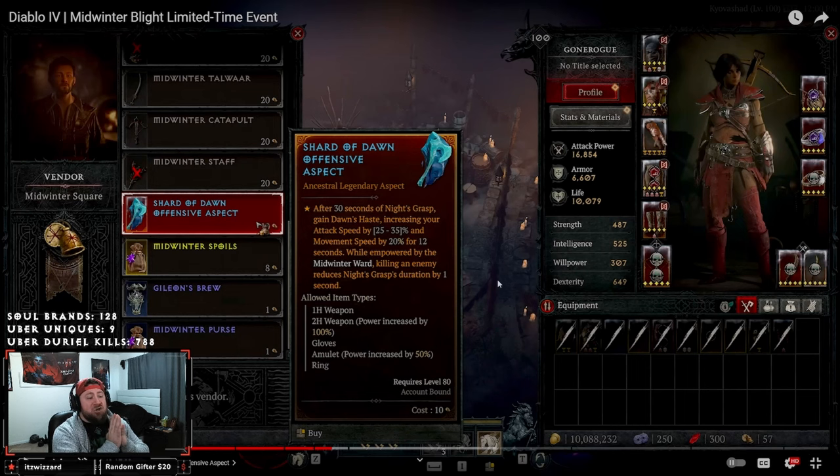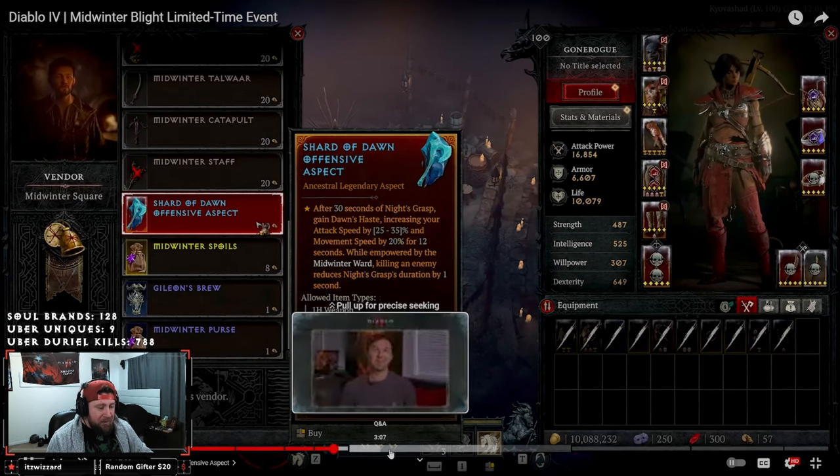The brand new legendary power is the Shard of Dawn offensive aspect. After 30 seconds of Night's Grasp, gain Dawn's Haste — increasing your attack speed up to 35% and movement speed by 20% for 12 seconds. While empowered by the Midwinter Ward, killing an enemy reduces Night's Grasp duration by one second. The fact that you can increase attack speed and movement speed by an insane amount is super cool. You can also craft Gillian's Brew, and this power is permanently in the game.